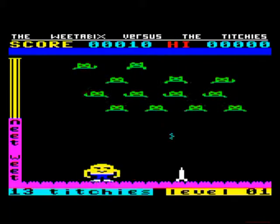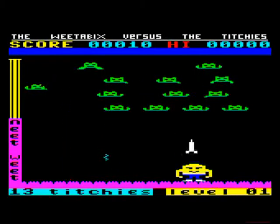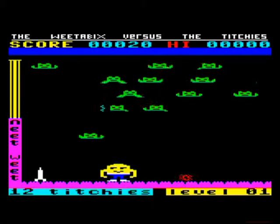This game puts you in charge of a Weetabix character named Dump. Dump can move left and right to pick up a rocket, and then you need to position him to throw it towards an army of space invaders above his head.